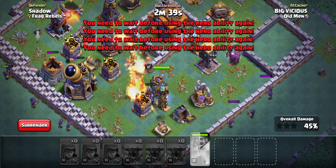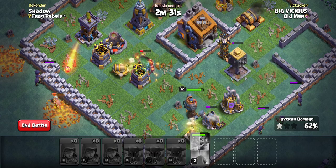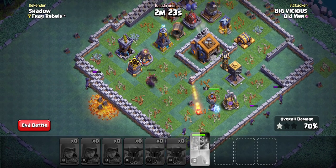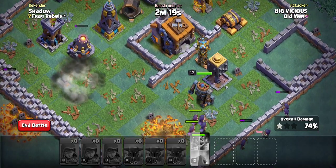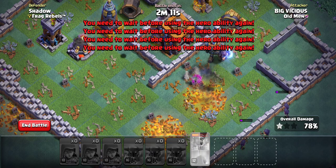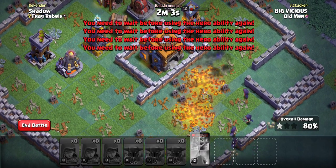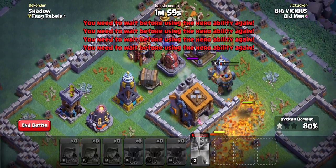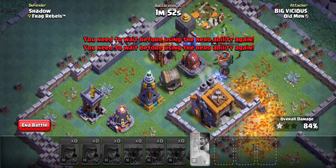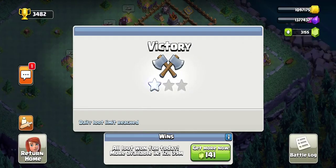I drop the PEKKAs in and go hard. Pretty much everything is deployed right away, so the only thing I really have to worry about is pressing my hero ability on the Battle Machine. We've already got 58% and troops are still going crazy — this base was pretty strong when you look at the walls. It doesn't look like we'll get the Builder Hall because that Lava Launcher is going to wreak havoc, but we got 82%... 84% and a victory.